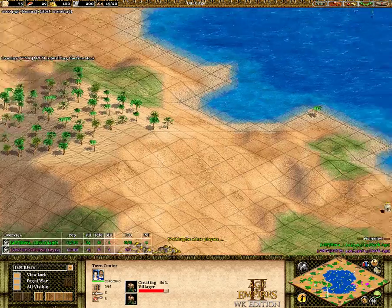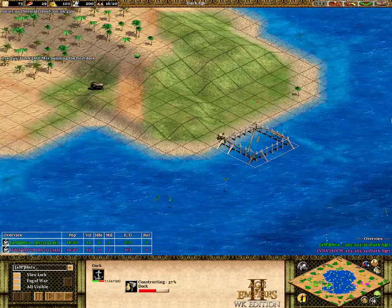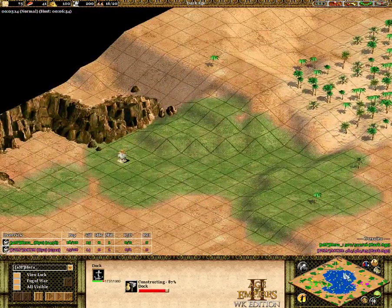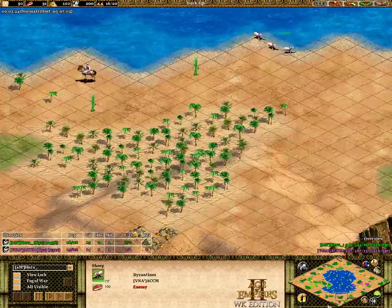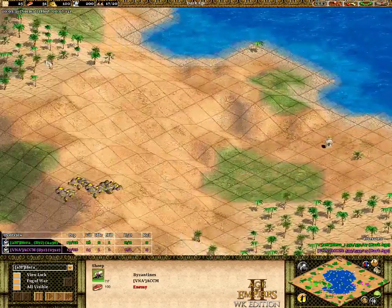For the map being a big lake in the middle, we're gonna have some good water fights, and it's easily wallable on both sides as these lake maps usually are. ACCM is actually nabbing these sheep on the side, and he could find two more if he goes a little further south.